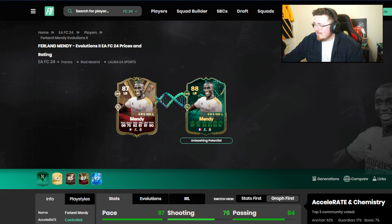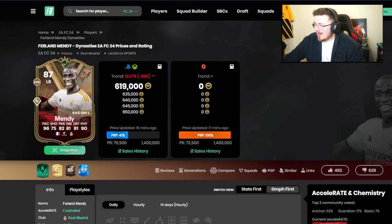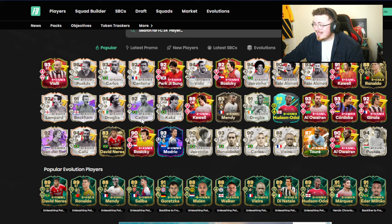Ronaldo we checked out. Mendy — I'm not sure what version you're Evo-ing here. It's the Centurion. How expensive is this card though? It must be crazy — 600k. It's a nice little boost, considering it's already a mad card, and I know a few guys out there are going to have that card untradeable already. We looked at Saliba.